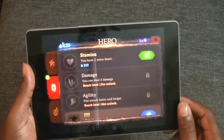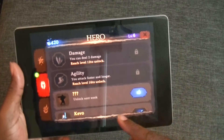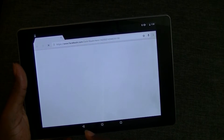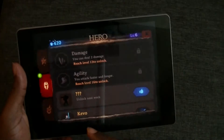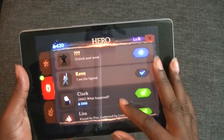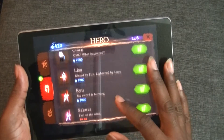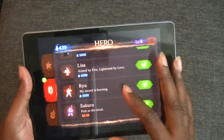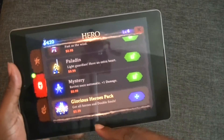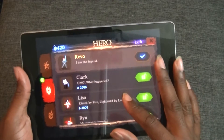And a couple of other things to upgrade. On the left side here, I'm going to tap that. Stamina — you have one extra heart. That's unlocked. Unlock next week — okay, that's what that says. Let's go back. Kivo or Kevo, that's who I'm using. We've got some other characters here — see the points. There's Ryu. That's always cool. Ryu's in everything. Sakura, paladin, mystery. The Glorious Heroes Pack is 229, and I think you get most of these guys. I really like the character selection.